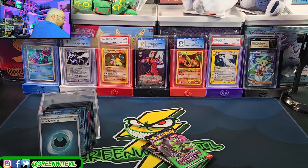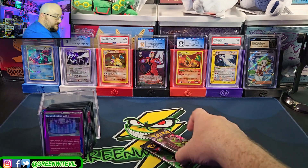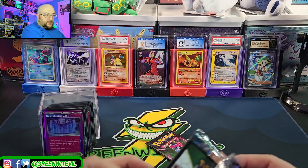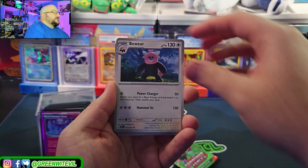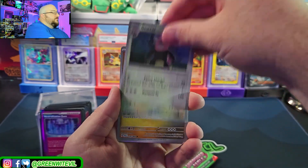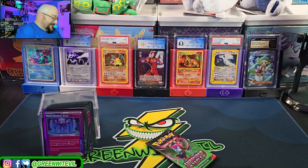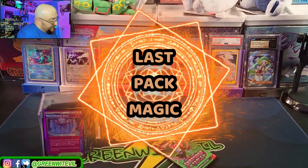No other foil energies. Two packs left — one spec, two textures, no art rares out of all the packs. Out of all the art rares in the set to not get one is honestly blasphemy. Horsea, Dusclops, Sneasel, Galvantula, Power Glass, Crobat reverse, Beware reverse, Slitherwing, and a Tapu Bulu. Last pack magic — here we go.